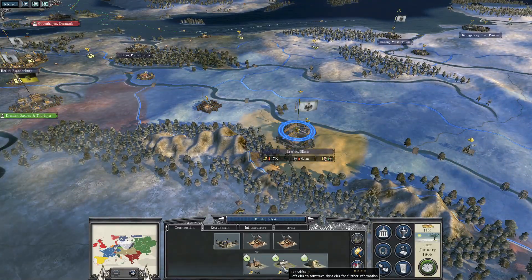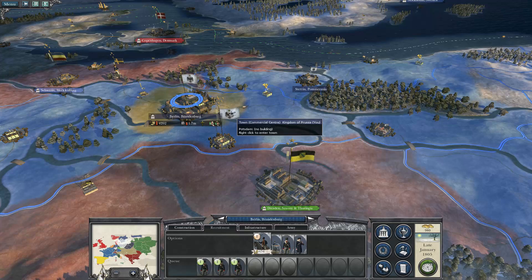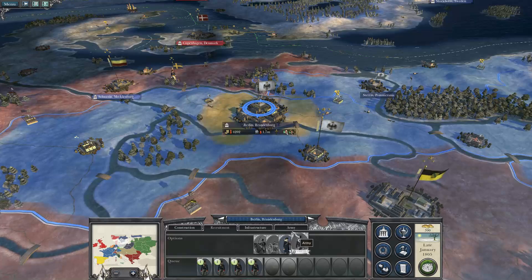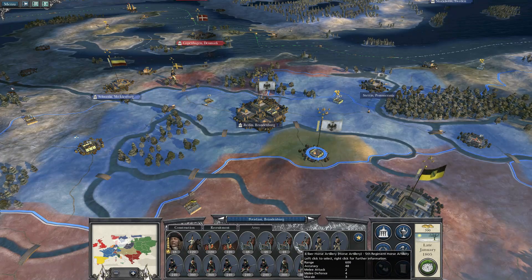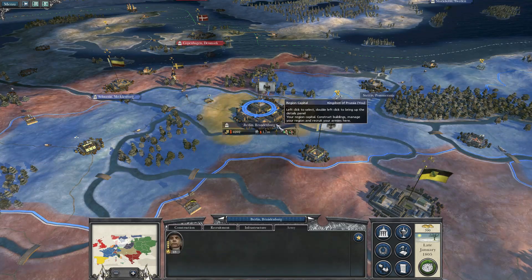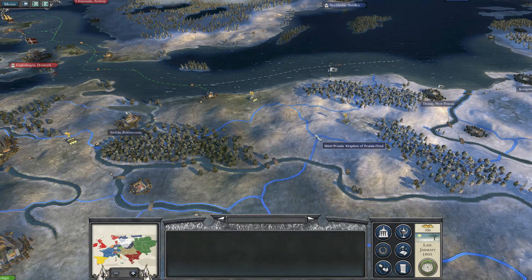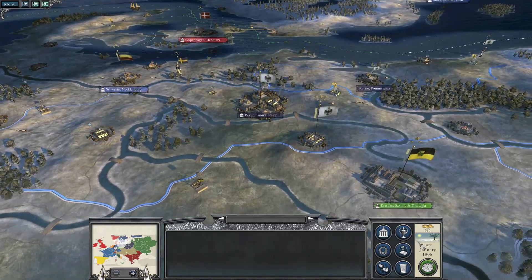We'll go for four units of line infantry and take out two units of cannons — four cannons is a little bit of overkill for my personal taste. I prefer to go without cannons where possible as they don't quite get the damage in that I'm looking for. We'll move Blücher over as quickly as possible to get him out of the snow attrition, and then move on to the next turn.